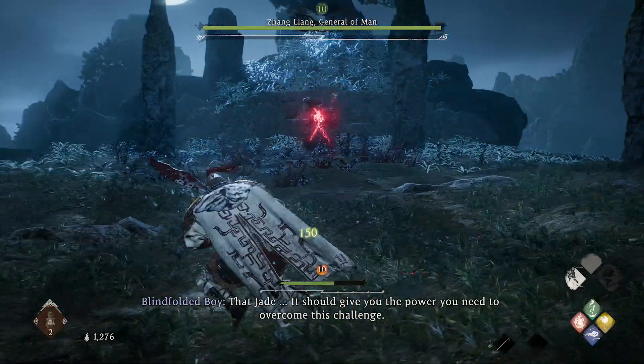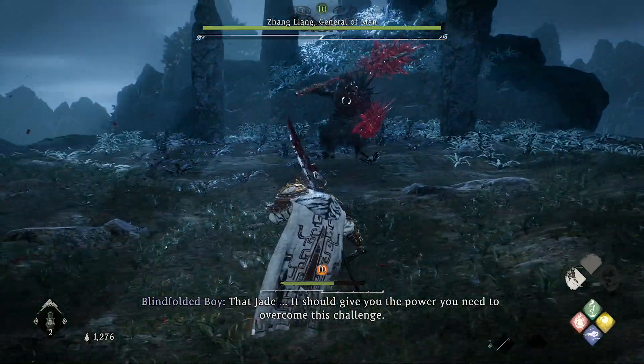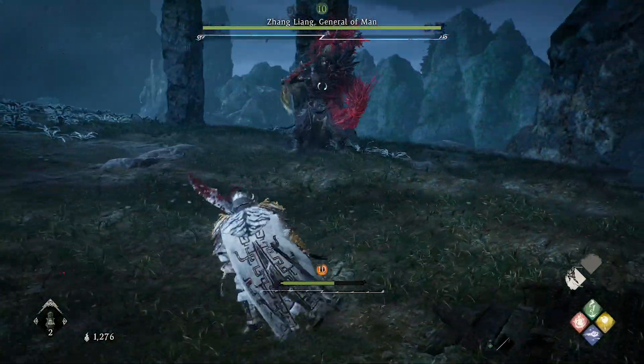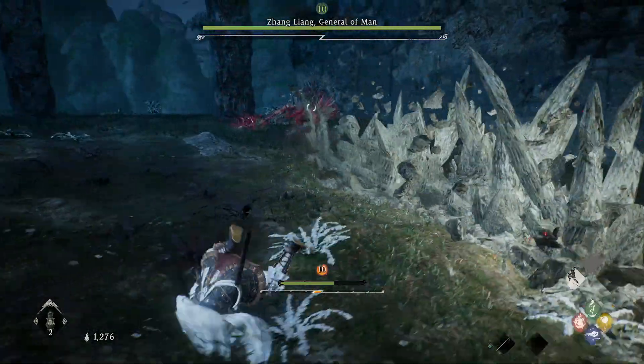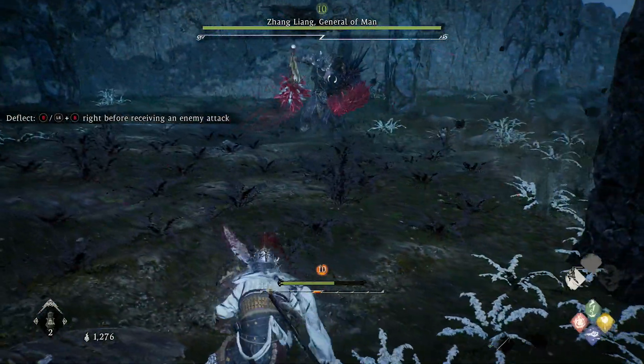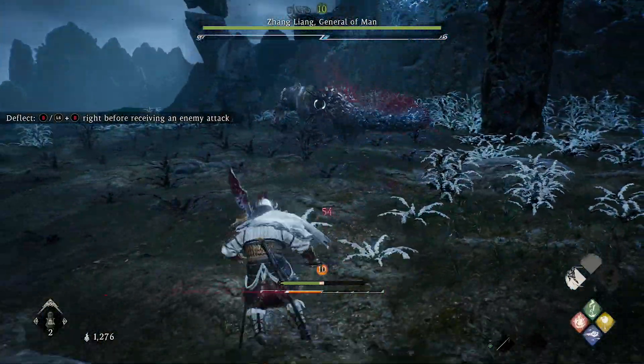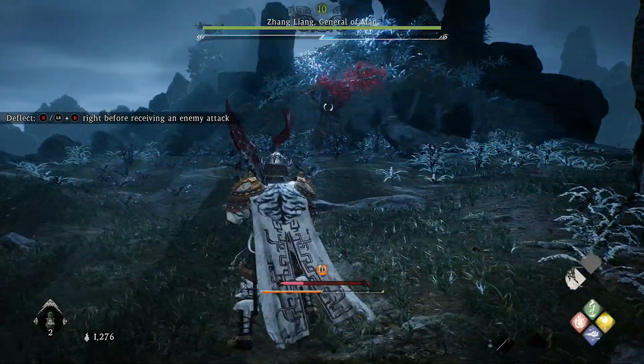Phase 2 on the other hand — for phase 2, learn the moves and learn to deflect. It's the red glowing attack. When you see that, just time it and deflect. You can see the tutorial prompt on the left-hand side of the screen telling you to deflect.